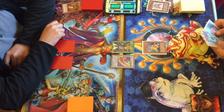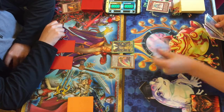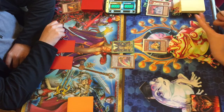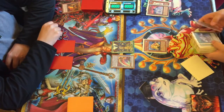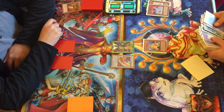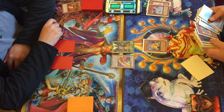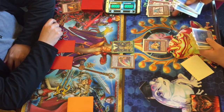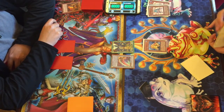He does have something in hand, and he uses Swap Frog's effect to bounce back to hand. He special summons Dupe Frog to get another deck dump, sending another Ronintoadin. That's probably the wise thing to do.